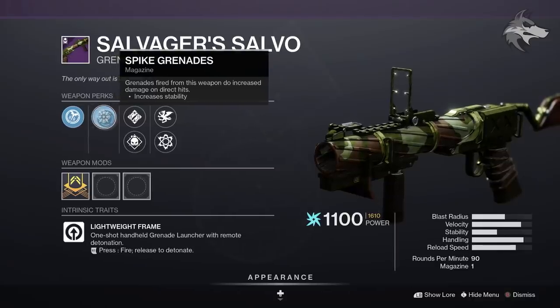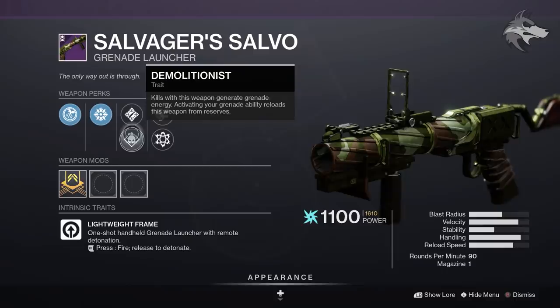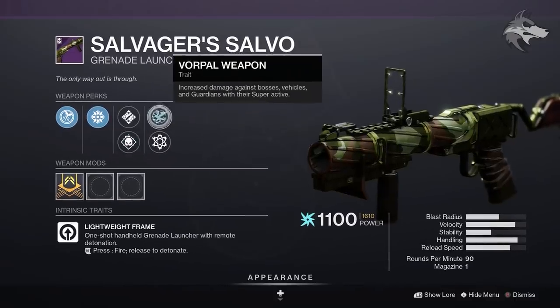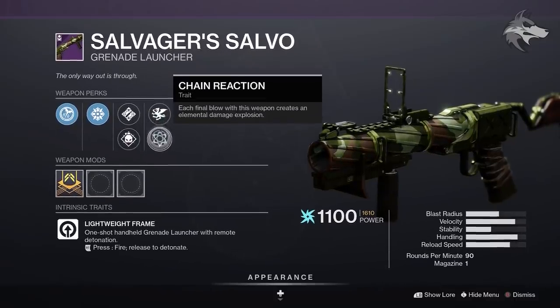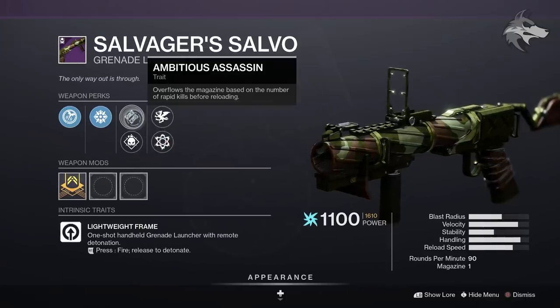Initially, for the Salvager's Salvo, which we spoke about earlier today, it is a lightweight frame grenade launcher and it comes with Quick Launch as well as Spike Grenades, but the traits for this one consist of Ambitious Assassin and Demolitionist, as well as Vorpal Weapon and Chain Reaction.